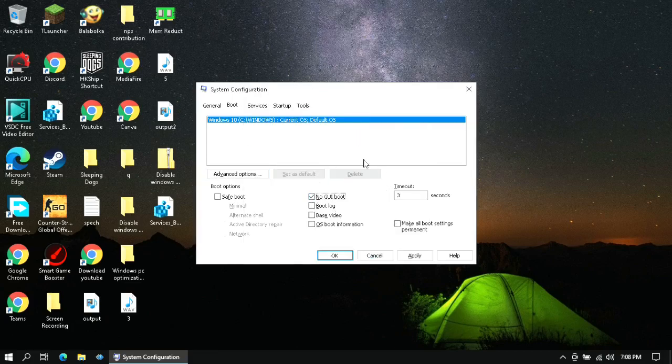Then put a tick mark on No GUI Boot. This will reduce the booting time of your computer.